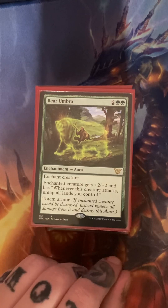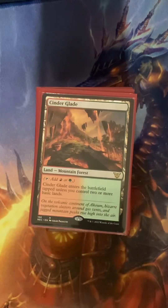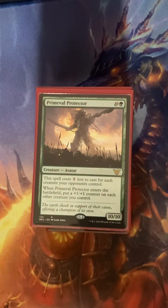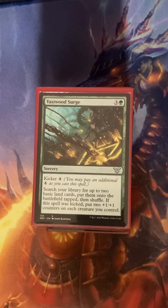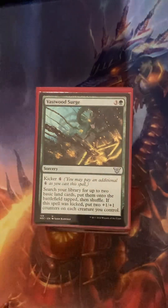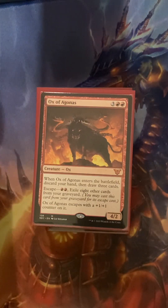Bear Umbra. Mountain. Cinderglade. Mountain. Primeval Protector. Because I don't have anybody to play with, I thought about recording me playing by myself, and maybe you guys can tell me if I'm doing something wrong — until I can get on Spell Table.